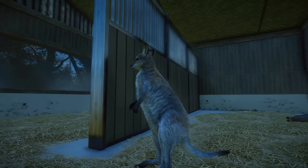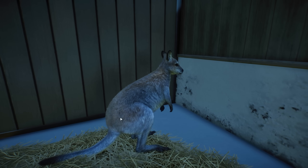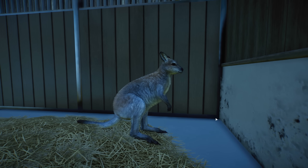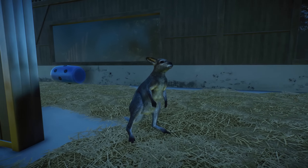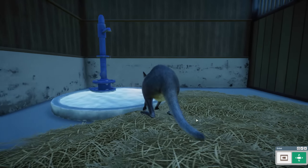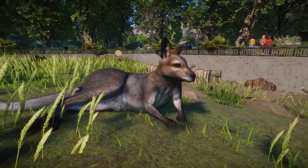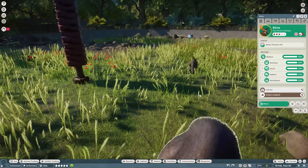Right over here we have the Red-necked Wallaby. Look at the fur — it starts with a brownish color and then goes over to this grayish color, which looks really good. I'm really impressed by the textures of the fur and they just look so adorable. This is a male Wallaby and then we have a little female — I can't really tell if they are very different in size; the male might be a little bigger but it's not super obvious.